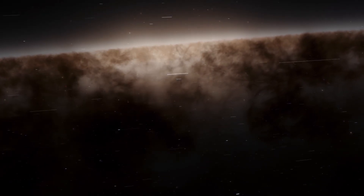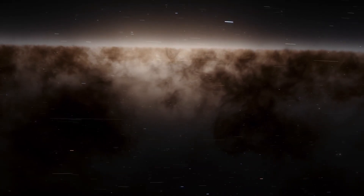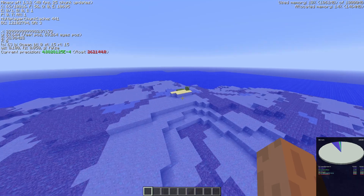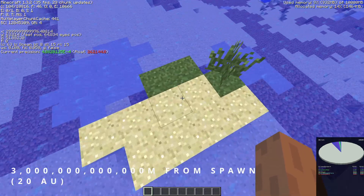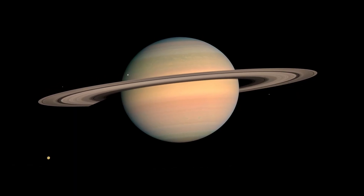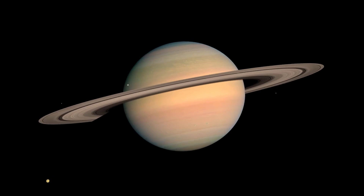Now we're getting to the stupendously large celestial objects category, starting with the largest known star we've discovered, Stephenson 2-18. With an absolutely colossal 3 trillion blocks in diameter, if you were to replace the Sun with this star, the orbit of Saturn would already be engulfed beneath its surface. That's how big it is.